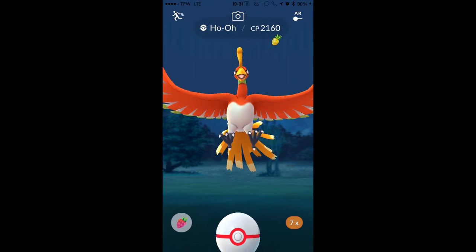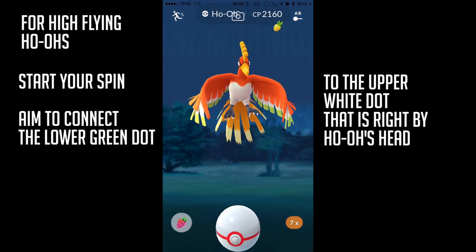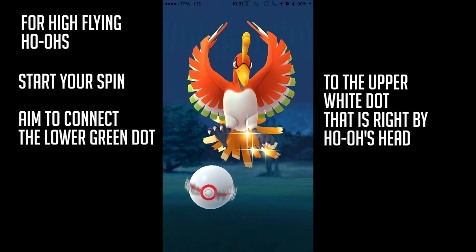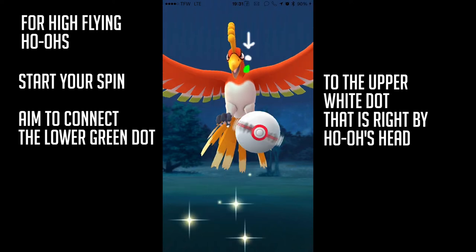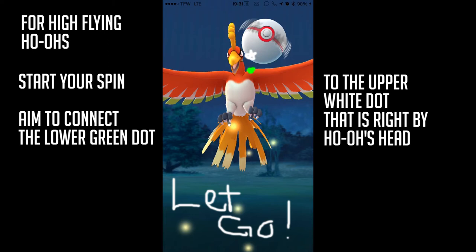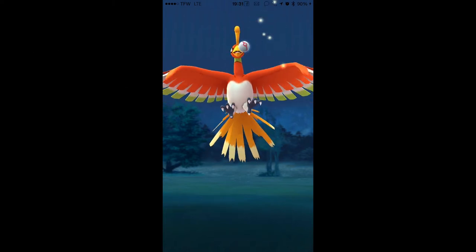We're going to go in slow-mo. It's attacking — start your spin. See that lower green dot? You connect it to the upper white dot right by its head. This is a hard throw on big phones. Let go up there — boom, excellent!